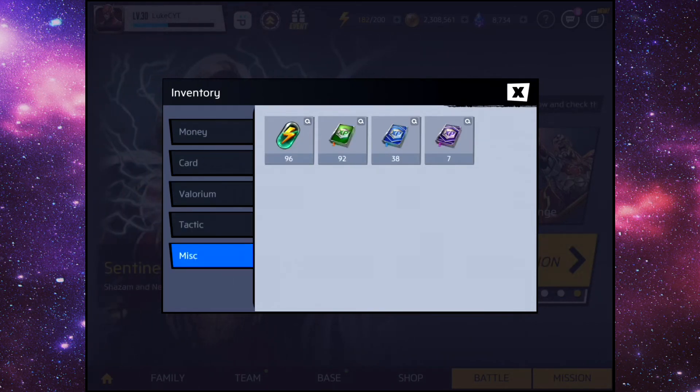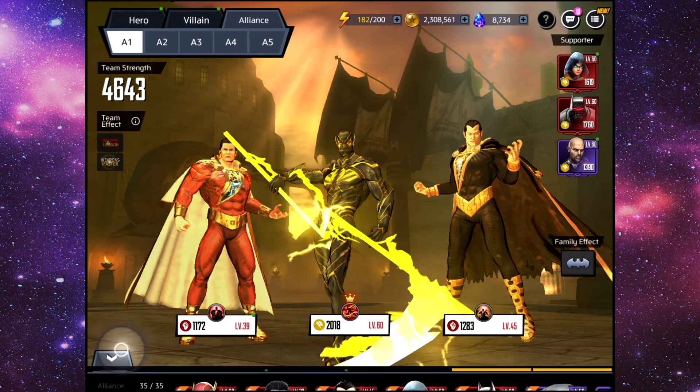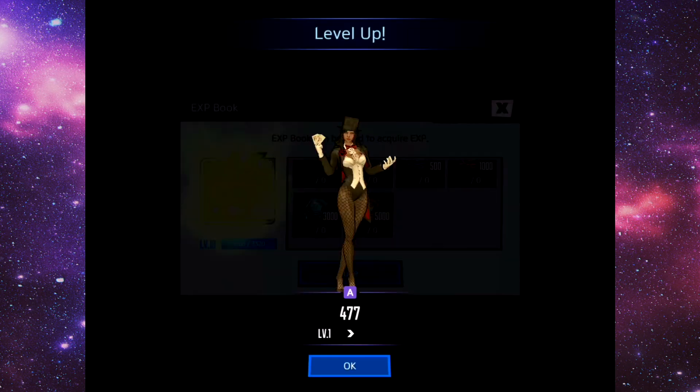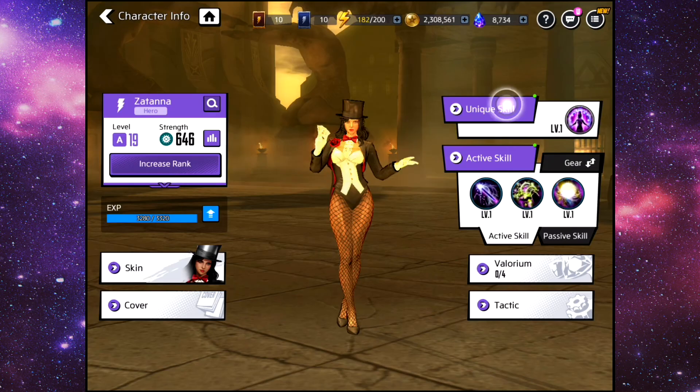We have a ton of XP books as well, and I'm actually going to pump every single one of these into Zatanna because she's a character I'm really interested in. I hope we can get her to a decent enough level — hopefully like level 20 or maybe a little bit higher. Zatanna is a character that I think could have the potential to be very, very good. We can have a look at her skills in more detail when we get around to doing a video on her.